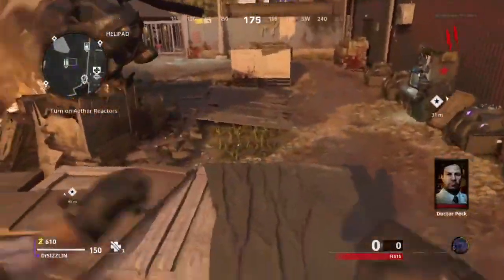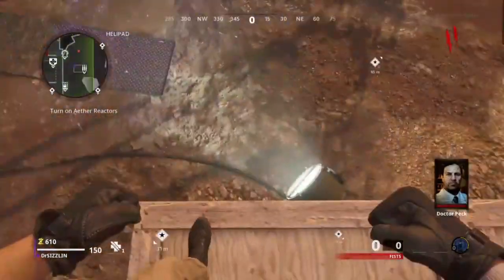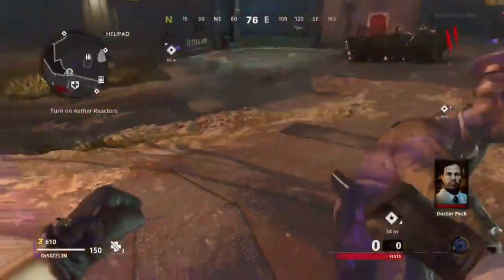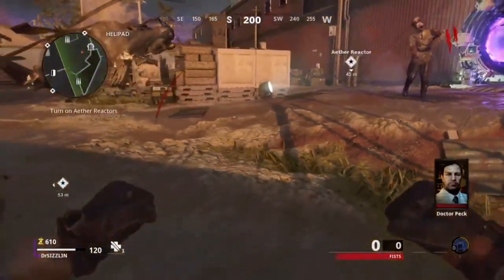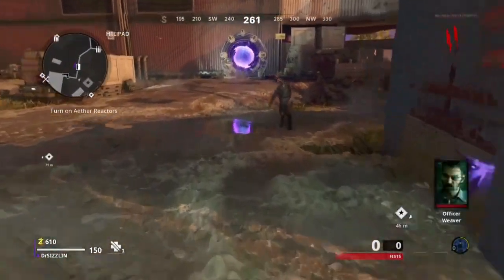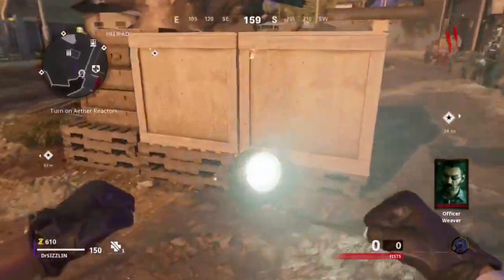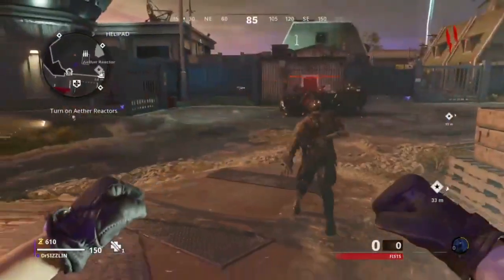Whilst you're street jumping, you want to pull back as you're entering the street jump. Don't pull right back so you fall off — just do it gently, and you should start floating. Don't worry if the zombies do climb up, because they shouldn't attack you. They should climb up, then they'll realise that because you're glitched, they'll just jump straight up and go to the bottom and camp there.